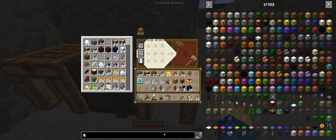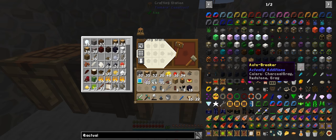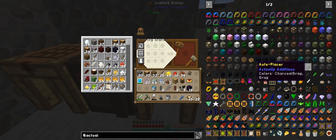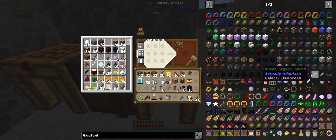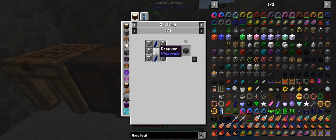We need the automatic precision dropper, fluid placer, and fluid collector — these three here. So I'll only be making one set for now, and then I'll go on and make a couple more sets.